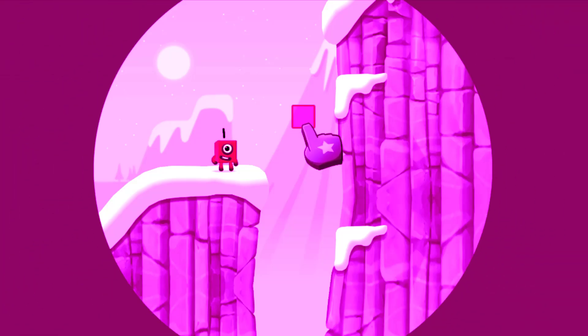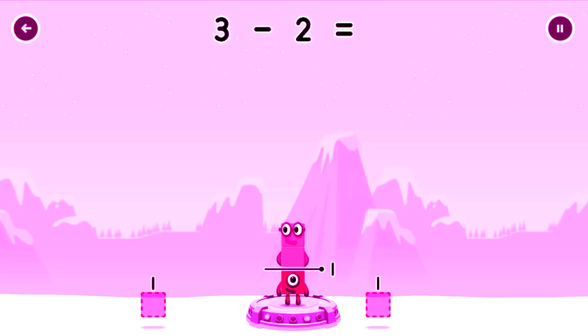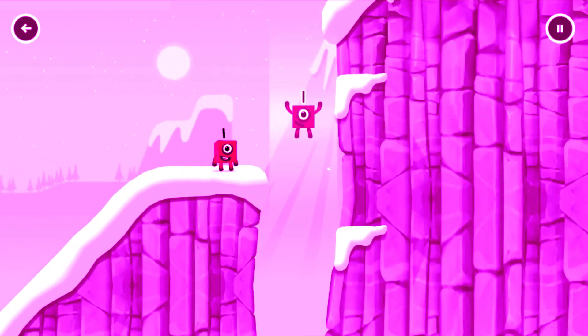Tap to start. Take number blocks away from three to leave one. Drag an outline onto the middle to take number blocks away until you have just the right number left. Two. You've got it. Three minus two equals one. One. Great.